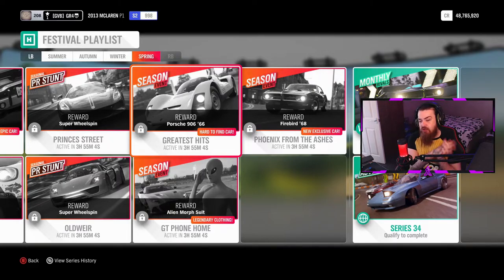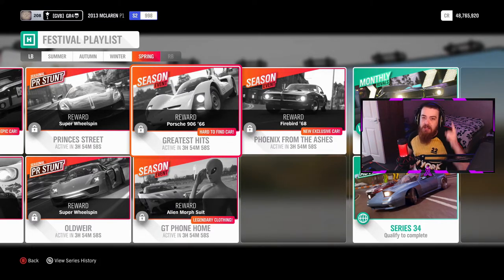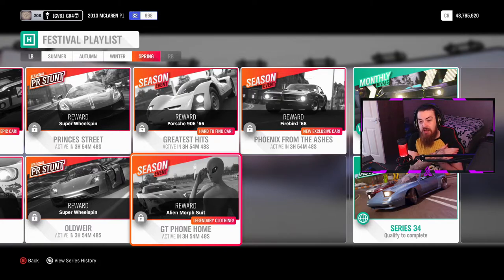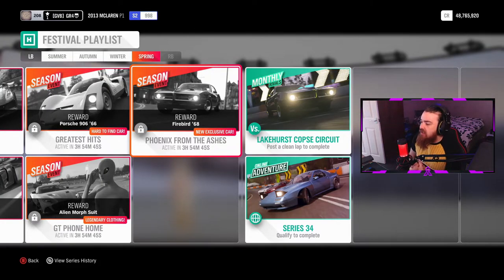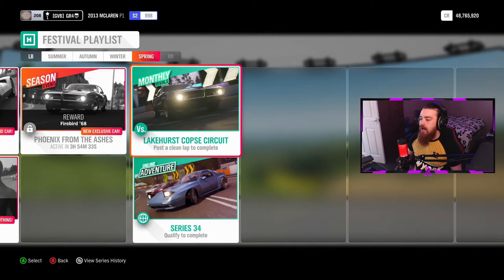The season event is a three-part race where you can win the Porsche 906 from 1966 — remember you can upgrade your car to max level, just make sure you know how to drive. Next, there's a three-part race to win the Alien Morph Suit. And then there's the Firebird '68, a new and exclusive car in Forza Horizon 4 — get the races done and let me know in the comments what you think of it.